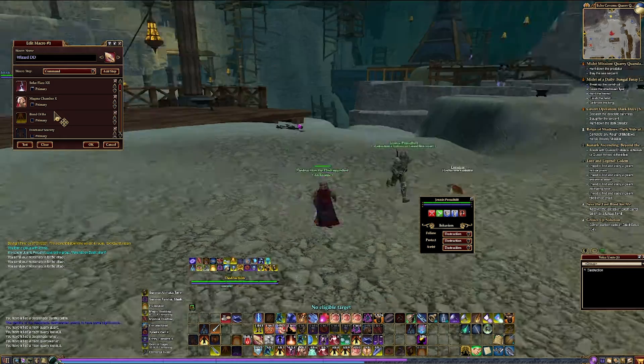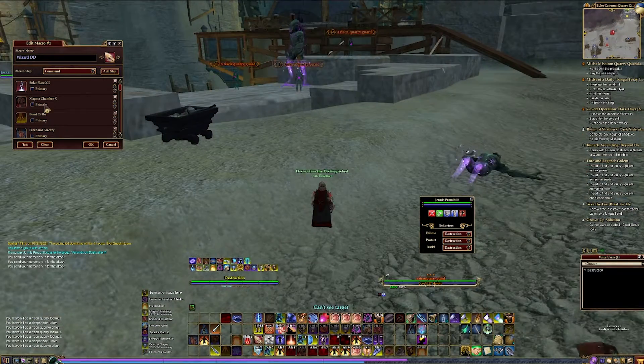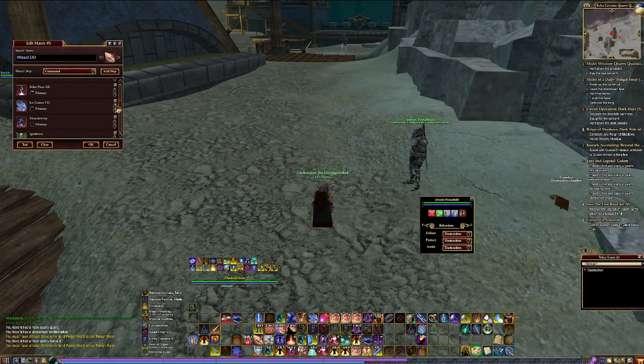Before I show you an example of a good macro, let's look at what a bad macro looks like. This macro has a lot of low recast abilities at the top that block it from moving farther down the list. To fix this macro, we moved some of those abilities lower down on the list.